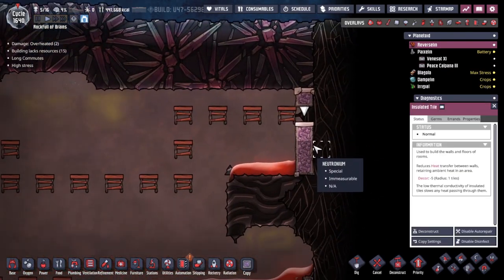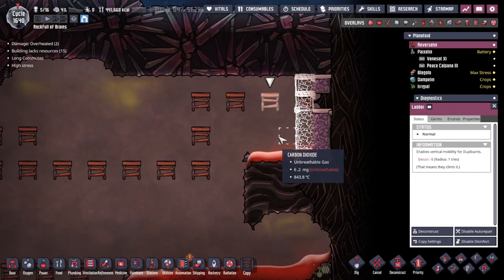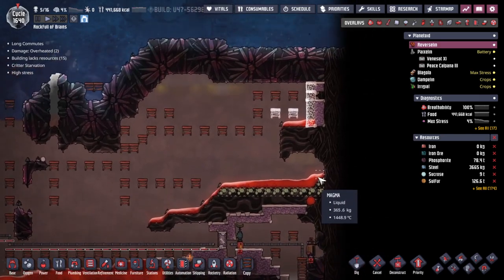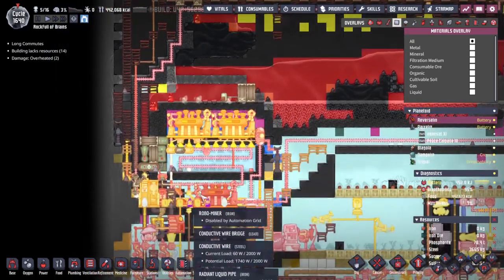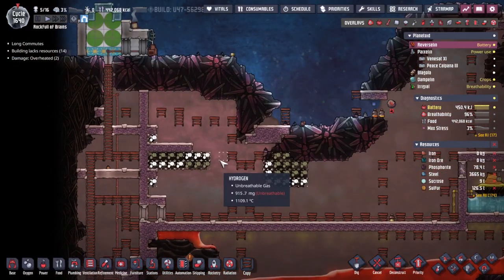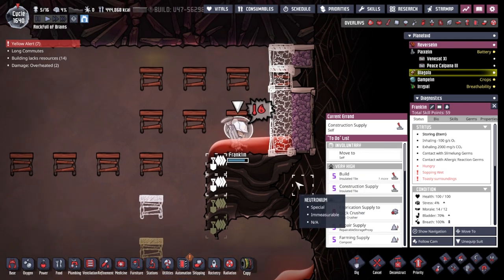Over here, look at that — Franklin has already done a whole load of building. I am minorly speechless. Where did the hydrogen come from? How has hydrogen got its way up here? There is no hydrogen... What? That's not good. Franklin, why are you in there? Please stand up, get out of there. She's not complaining yet, which I find very interesting. Why are you not complaining? You were stood right in the magma — you totally should have.